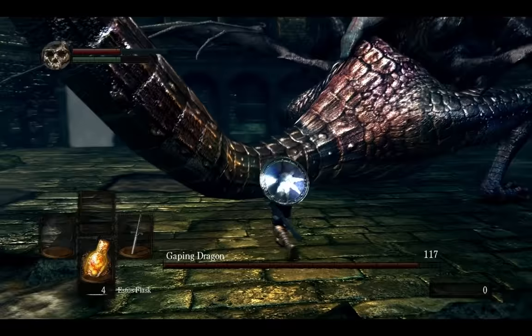Next one on the list is probably going to be Dragon King Great Axe, cut from the Gaping Dragon's tail. Getting this one shouldn't give too many problems. His tail doesn't have too much HP and he is usually not very mobile.